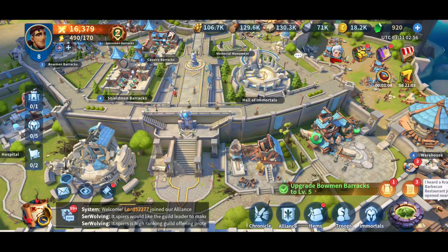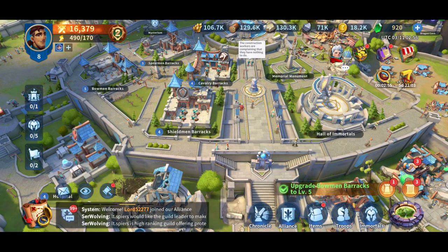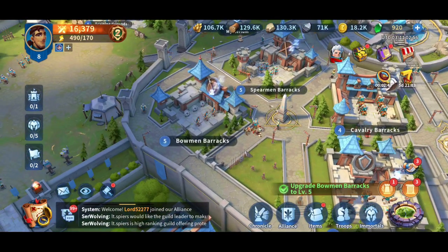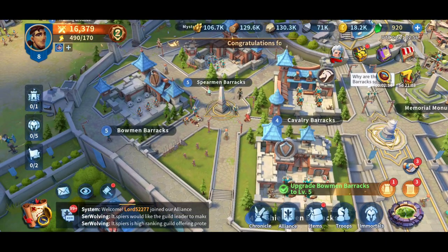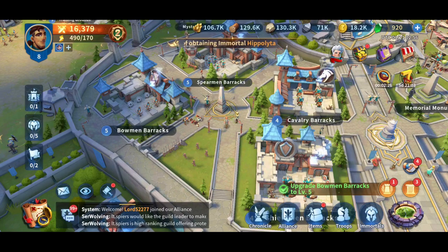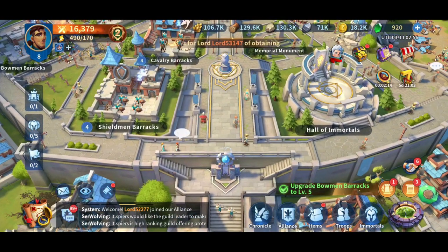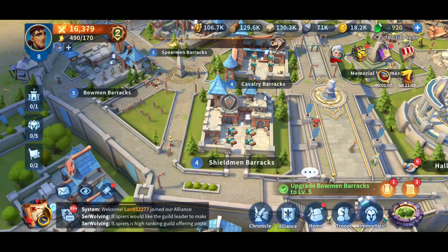In battle you have an option of four different troop types: spearmen, cavalry, shieldmen, and bowmen. Bowmen and spearmen are kind of the backline, while cavalry and shieldmen are the frontline fighters. I have not yet unlocked a spearmen immortal — they've all been either ranged or cavalry so far. Once I get some more immortals, we'll go ahead and test out different formations, so be on the lookout for that video. Pretty much your troops are tied to the immortals that they are going to be following into battle.